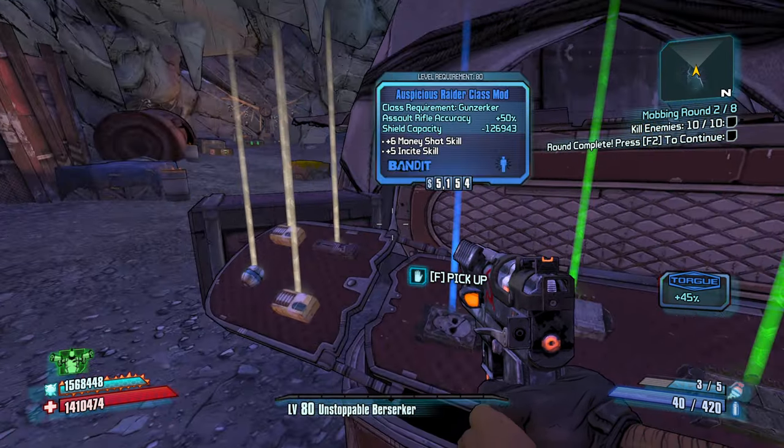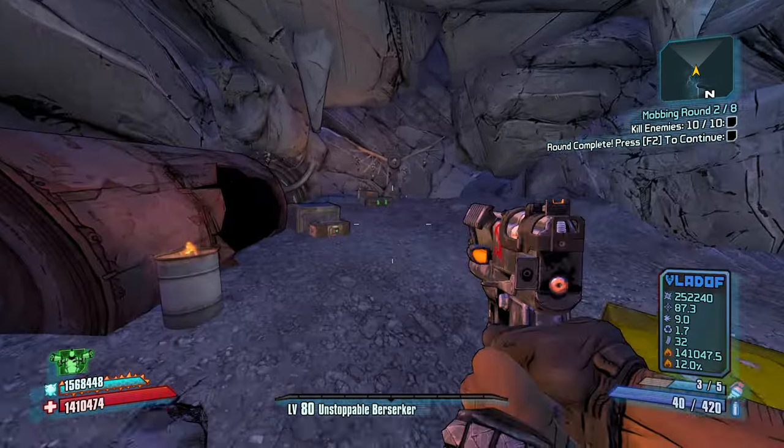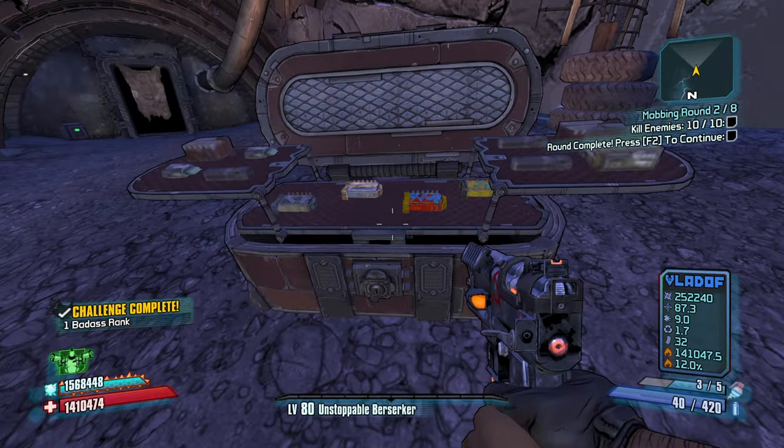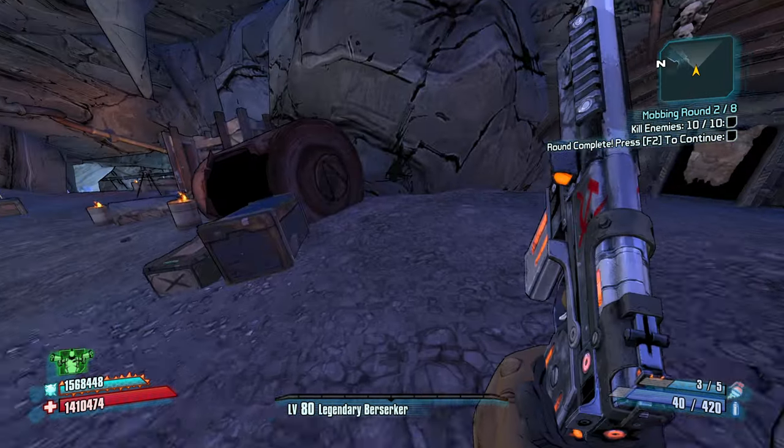The money shot is nice. Auspicious Raider — yeah, plus 6 in the money shot, which is a nice bonus. Ooh, a Legendary Berserker class mod! Here we go, now we're talking.